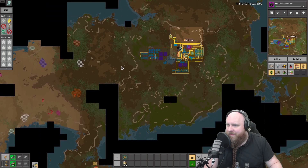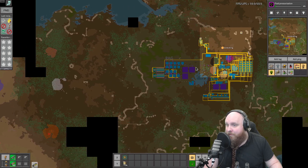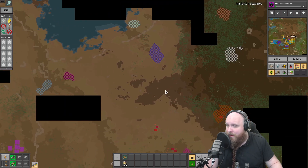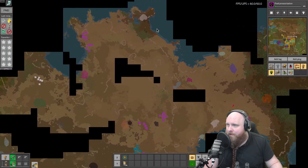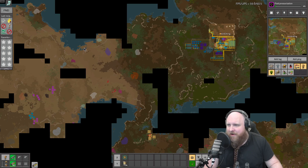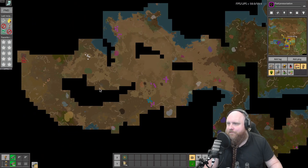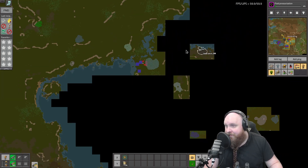We needed to figure out where things are like tin - we've got a big tin field over here, 1.5 million, not too far from the base. Then we've got some zinc over here which is mighty fine, some more copper over here if we need it, and borax is definitely something we're going to need. We do have some biters to deal with but that will be fine. The nearest quartz field is all the way over here - we were looking at this quartz field because there's also a lead ore field next to it as well as a zinc ore field.